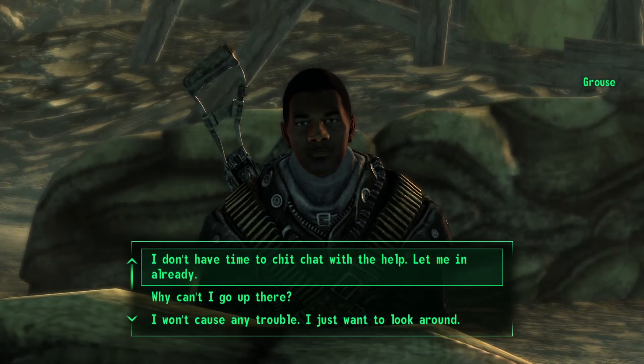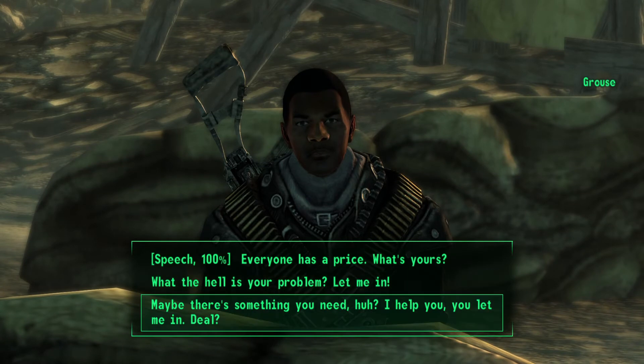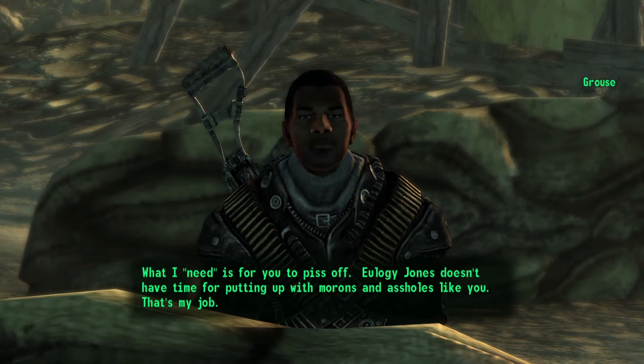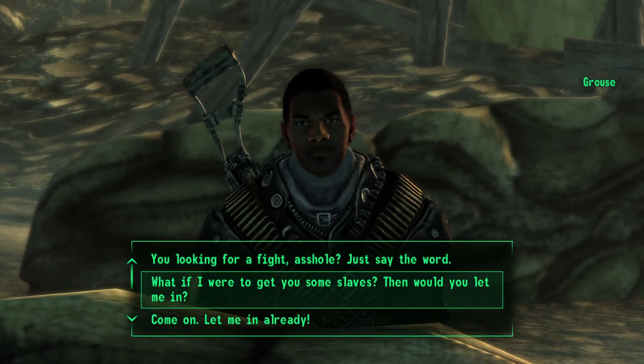Then go ahead and select the first option. Now we will select the third option asking that maybe we can help each other out. Now let's select the second option where we will offer to help.